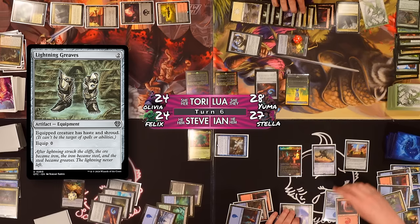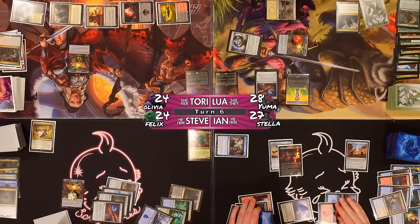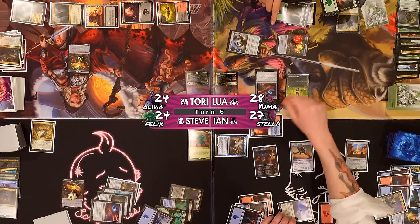I'll play Lightning Greaves — I'd like to put them on my commander. The Lightning Greaves is the second spell so it triggers my commander. Dig Through Time will be available until the end of my next turn. But I'm just going to pass my turn — Dig Through Time will be gone.